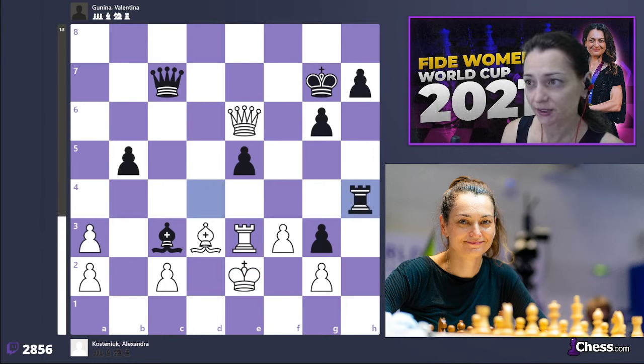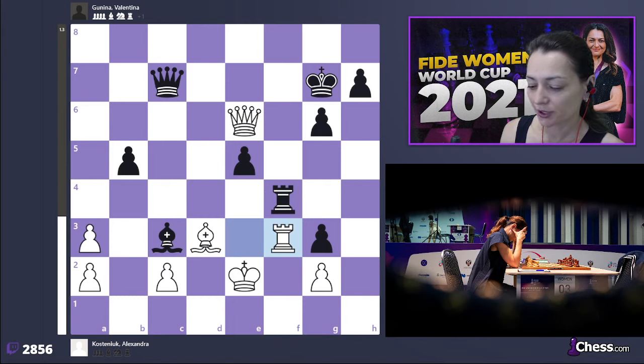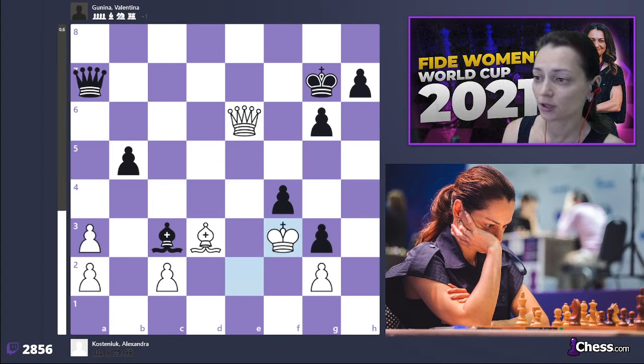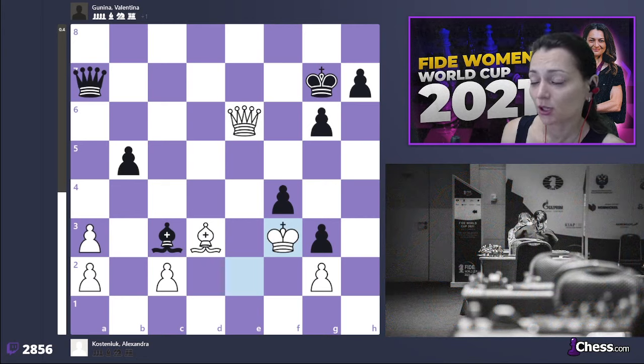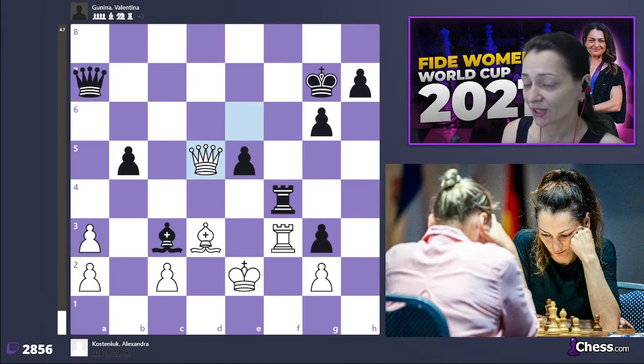Despite the fact that I was playing on seconds, I made a very strong f4 move. My idea was to exchange the rooks — that was the right, correct idea. Here I should have taken the rook, played queen f3, king f3, and it's closer to a draw. Instead I thought for quite a long time, hesitating whether to take on f4 or not, and I decided to play queen d5 — the completely losing move.